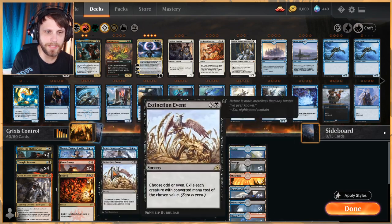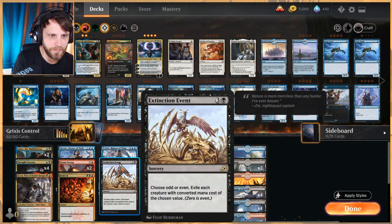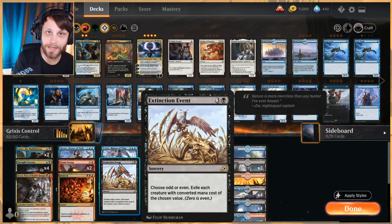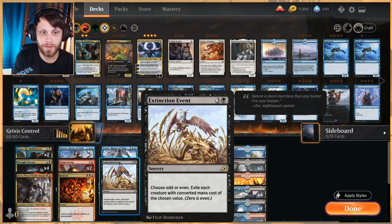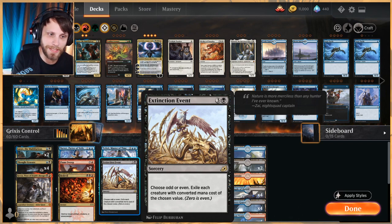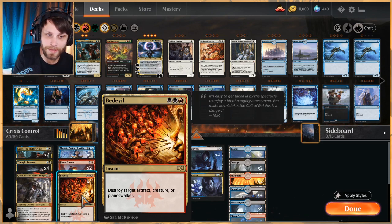We've only got two Flame Sweep, but instant-speed two damage to pretty much everything is really solid. Extinction Event does a great job of clearing the board and exiling threats with either odd or even converted mana costs — it works very well against cycling decks but really any creature deck. Bedevil is a very lucrative kill spell since it can hit artifacts, creatures, or planeswalkers, so we've got the full four.